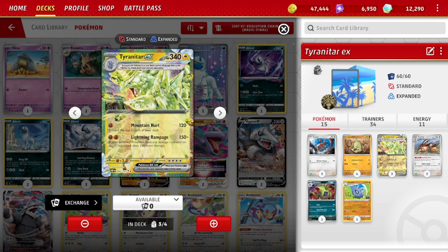Tyranitar EX is a very tanky Pokemon — 340 HP. Retreat cost is 4, so you don't want to retreat it; you just want to leave it there, let it get hit a bunch and hopefully not get knocked out for a while. Lightning Rampage is a very solid attack for 2 fighting energy — it does 150 plus 100 more if any of your bench Pokemon have damage counters on them. So 250 for 2 energy, not a bad number at all.